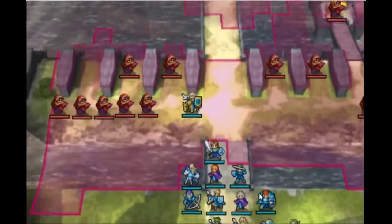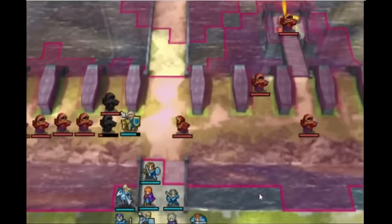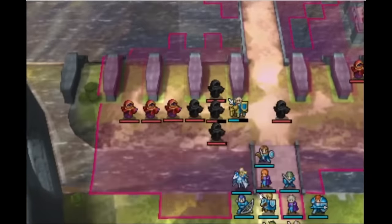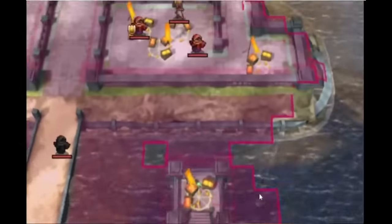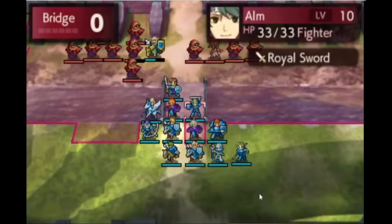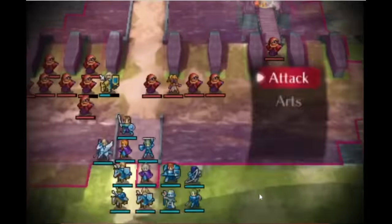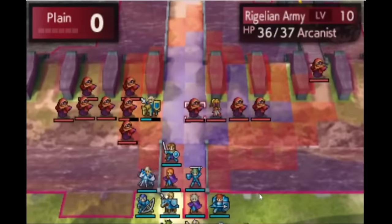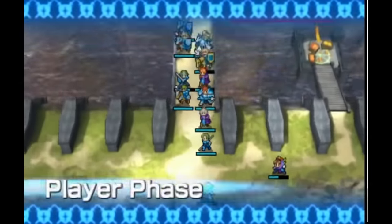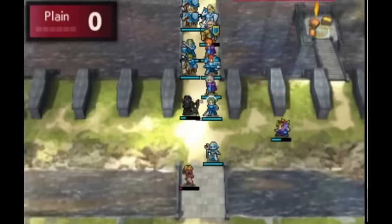Delthea starts out as a red unit and joins you after you complete her map as long as she survives. What's interesting about Delthea is that keeping her alive feels like a bit of a puzzle, because she won't leave you alone — she'll even warp at you to attack you as soon as possible. Fortunately, if you understand Gaiden and Shadow of Alm's magic system, you can pretty easily come up with a solution. Casting spells in these games costs HP, and Delthea doesn't have any physical weapons, so you can just lower her HP enough that she can't cast spells, and then she's basically harmless as long as you keep enemy healers away from her.